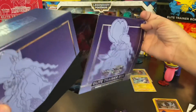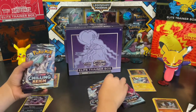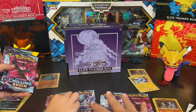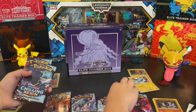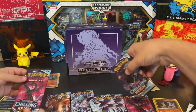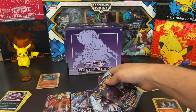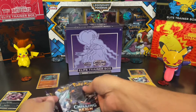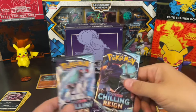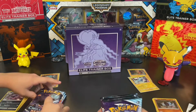You can divvy out the packs if you'd like. There are five pack art variants, so it's a lot — kind of a weird number. Three of that one, so let's do one each there, one each here. You can have that one, I'll take the Moltres, and then we'll each get a Calyrex. I'll take the Shadow Rider. Alright, so eight packs of Chilling Reign — here we go.